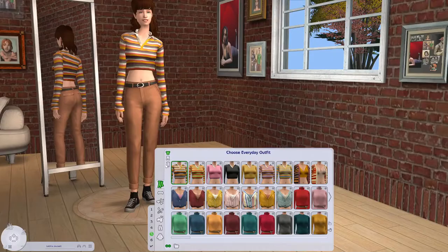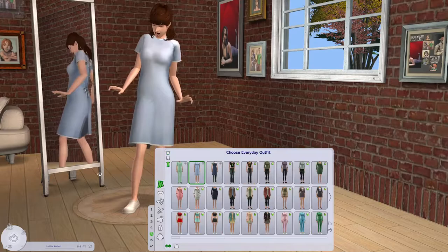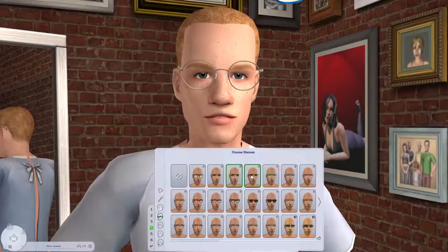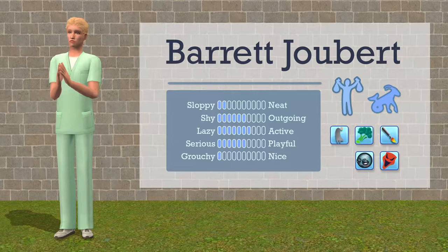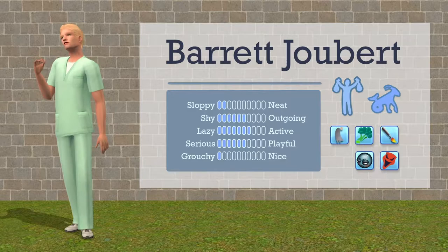I did create a video where I was in Create-a-Sim making all the characters, but I messed up the sound and I really don't feel like filming it again. So I'm just gonna give you all the important info you need to know. The only sim we're allowed to click on and control at any point during the Asylum Challenge is Barrett Joubert.